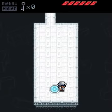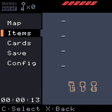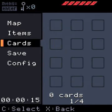Even if you don't have a controller — which I use — you can just use the arrow keys to move. You've got C to select, X to go back, and Enter is to pause. You got your map, your items, which I don't have any yet.